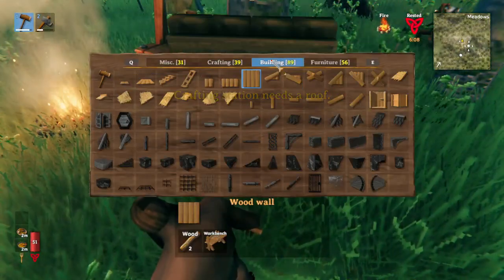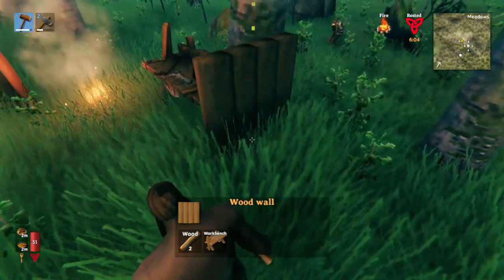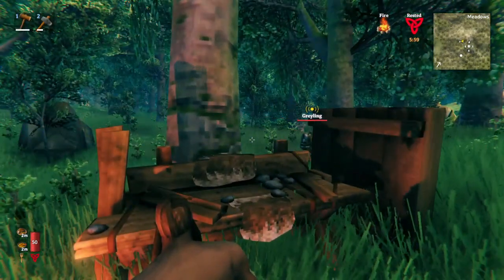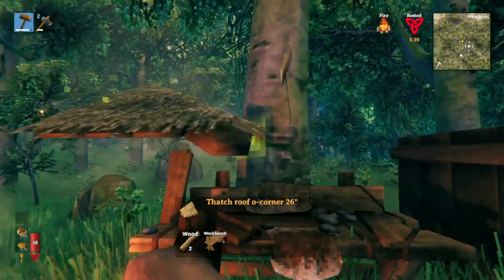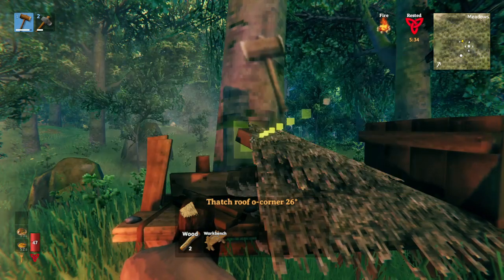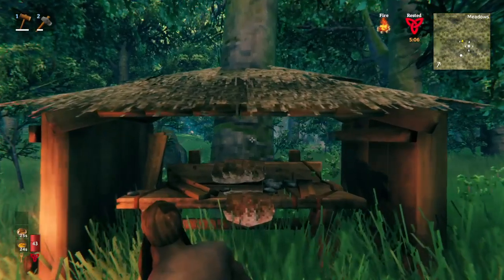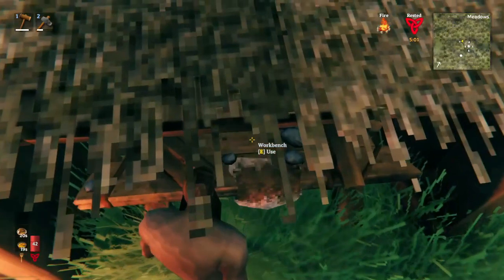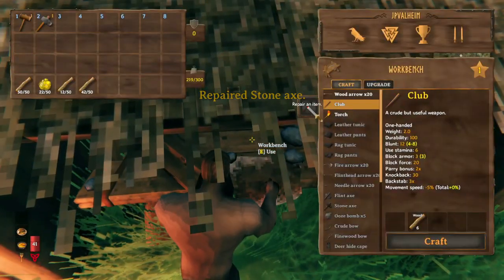Let's give it a simple roof — we're going to keep things as minimal as possible. I like to use these corner thatch roof corner pieces. This works much better against a tree; if you don't do it against a tree you might have to build a back wall. Once you've placed that piece, you should just be able to use your workbench, and now we can repair everything and see that we can build a variety of different items.